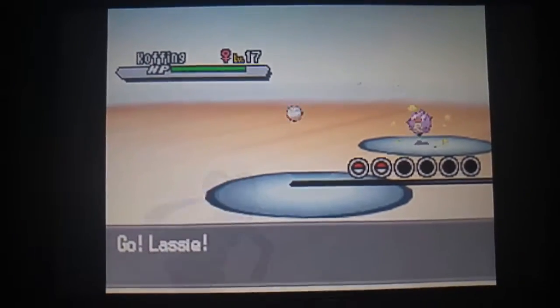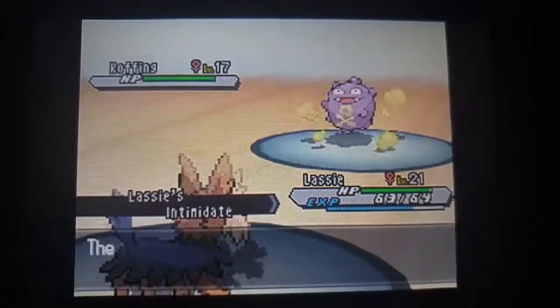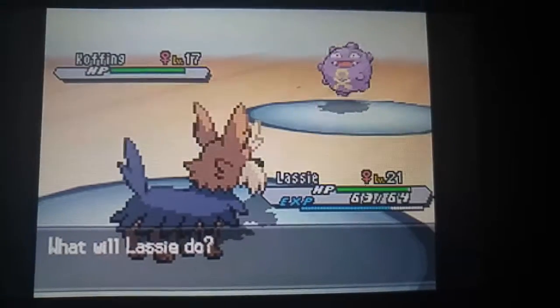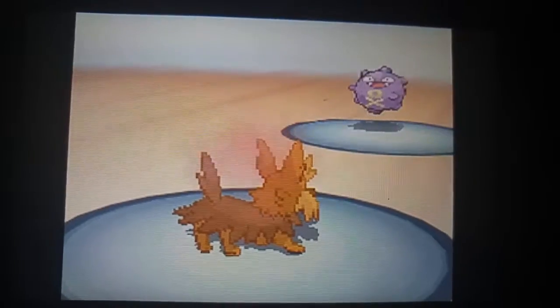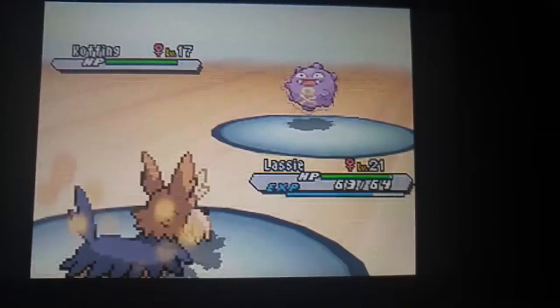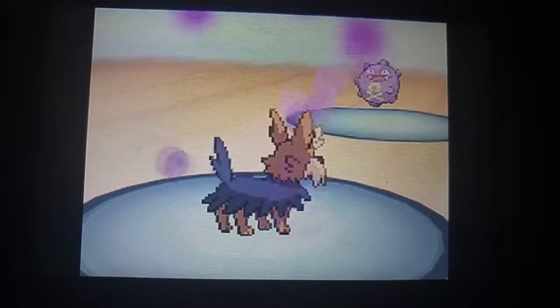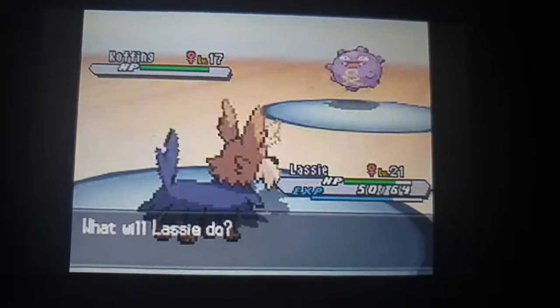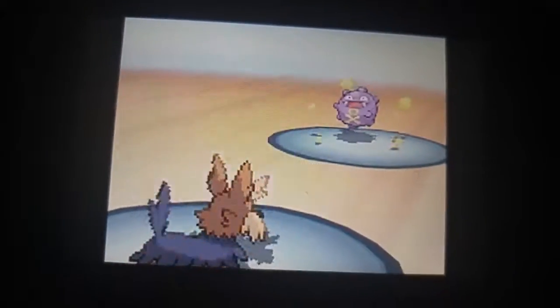So she starts with Koffing at level 17, and my Blue Leapop evolved in the last video. I'm going to use Work Ups for future, because I know her Grimer can disable it. They probably like to use Venoshock. I'm going to use Work Up at least three times — I should be set up to that.